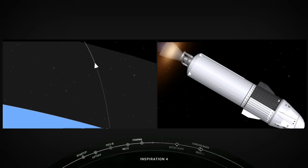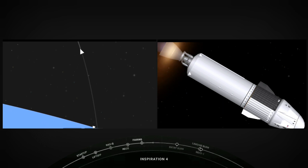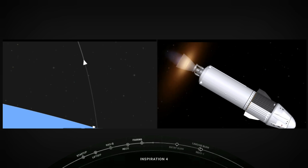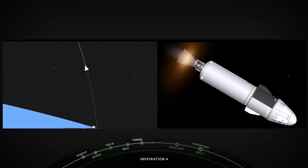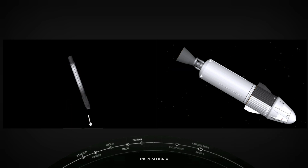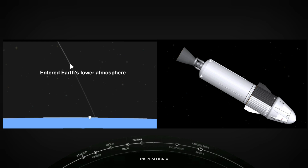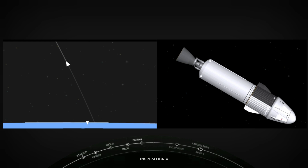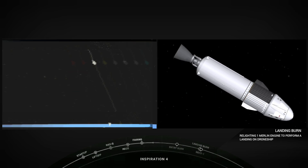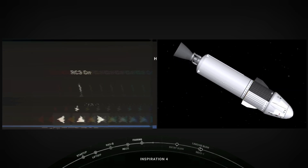In about 15 seconds we are expecting the MVAC to throttle down and cut off — an event called second engine cutoff — then we'll wait for confirmation of good orbit. At the same time, the first stage will be getting its landing burn. And there — the MVAC just shut off its engine. Stage 1 landing burn. Dragon, SpaceX, nominal orbit insertion. That's amazing news for Inspiration 4. Stage 1 landing is confirmed.